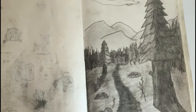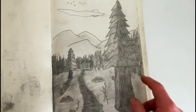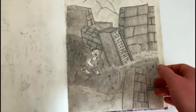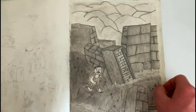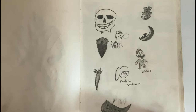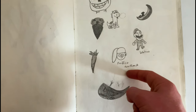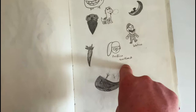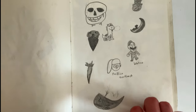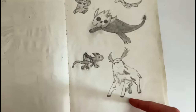It got worse. What is the shading on that tree? It just keeps going worse. I don't know what this is supposed to be — some guy running. I was trying to draw Pacifica Northwest at school, no reference. That's how it turned out. And yes, that is Sans — that looks pretty cool.